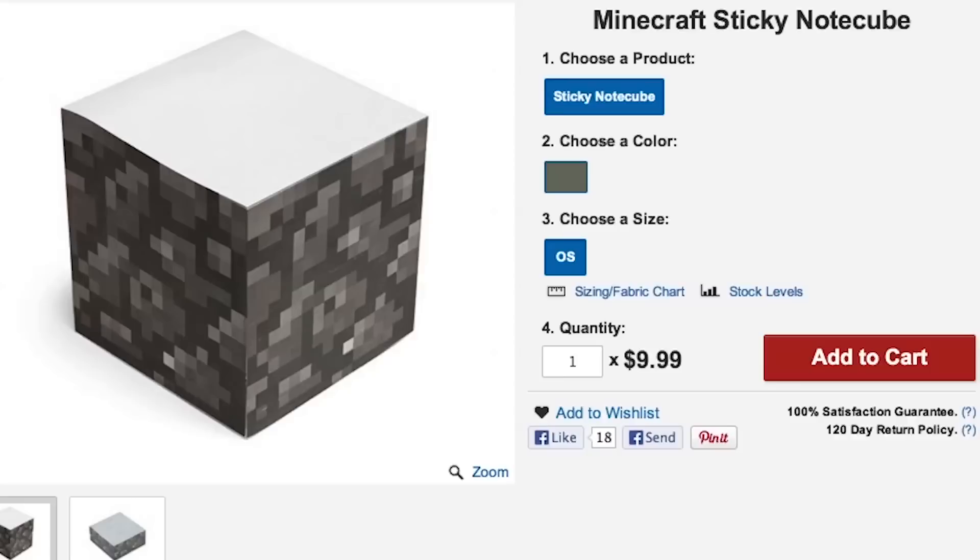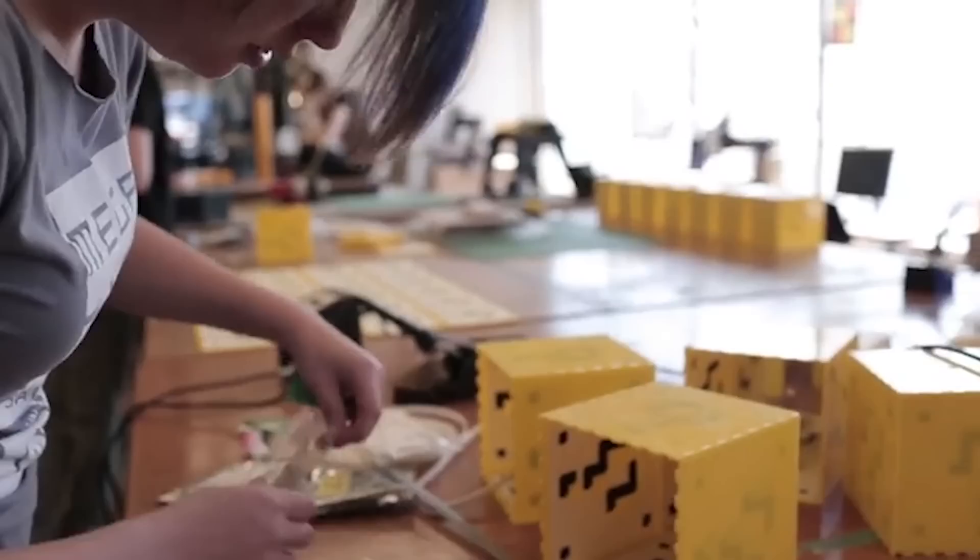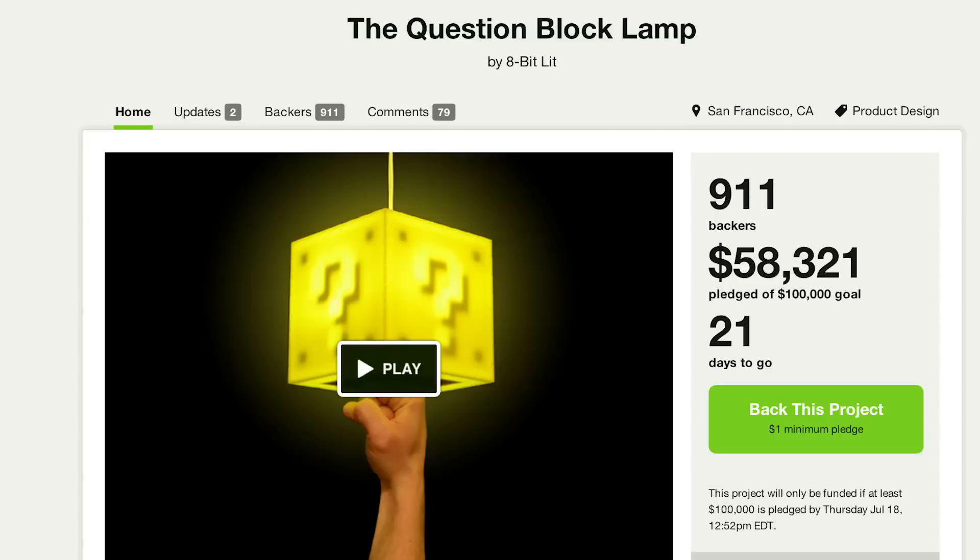Block Lamp. This Mario-inspired lamp was featured in BDP number 13 and was originally released in 2012 for 5 months before being taken off the market to be revised and revamped. It's now on Kickstarter so you can back your own. You tap the bottom to illuminate it and it rewards you with the sweet, sweet sound of coins.